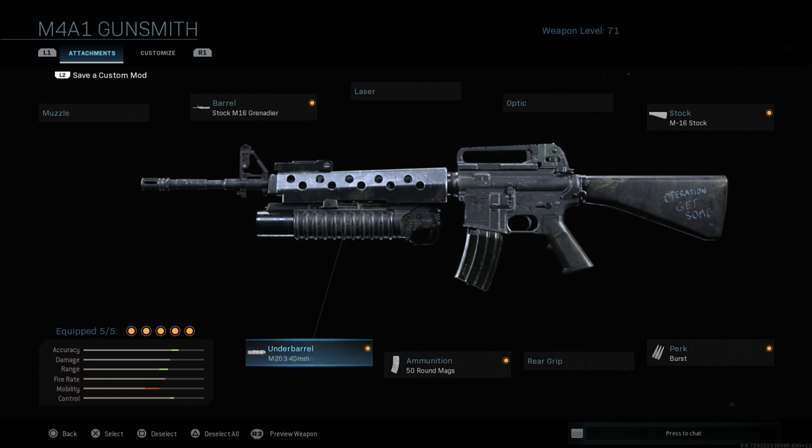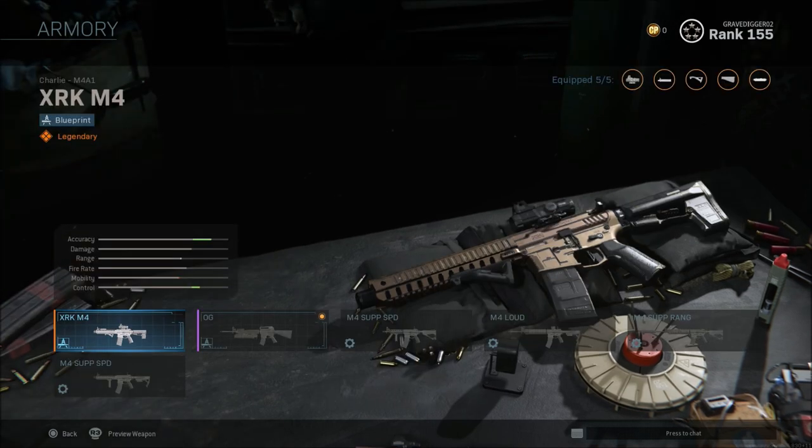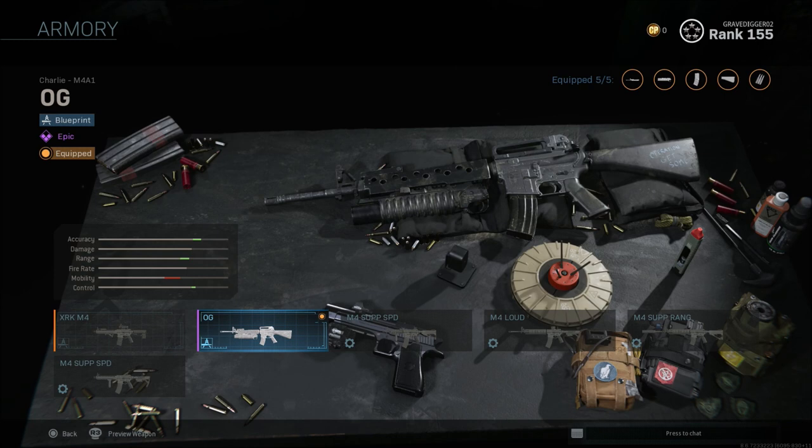The reason I wanted to bring you this video is because this is the weapon that you do unlock for hitting level 156. We do know that this is the season-ending blueprint that you get — you get one at the start of the season and one at the end of the season.